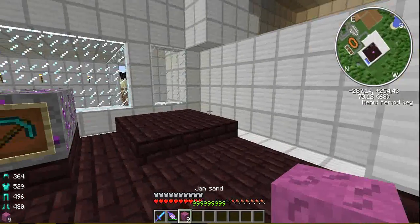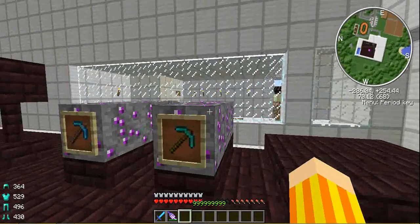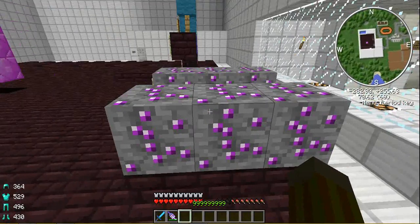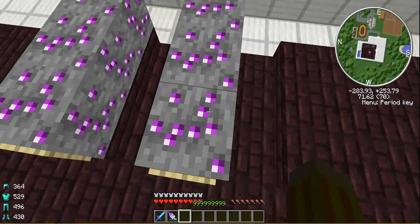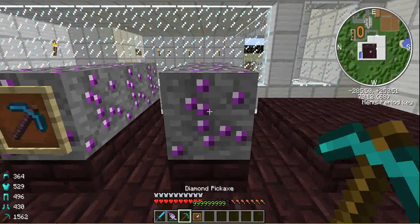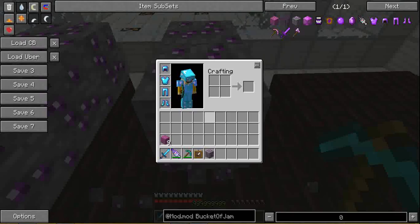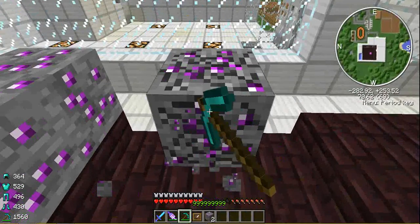The next thing added to world gen is — as I said — pink emeralds. They look pinkish, pinky-purple, but they're called pink emeralds. I'll show you what these are used for in a moment.